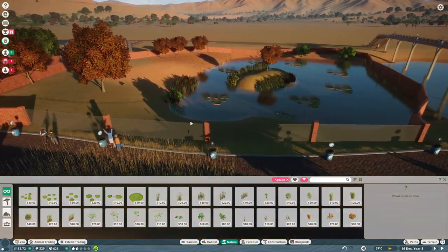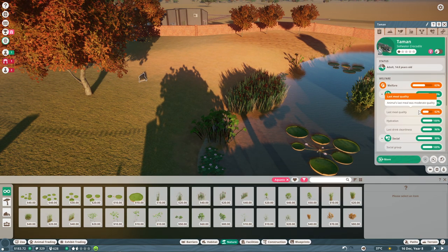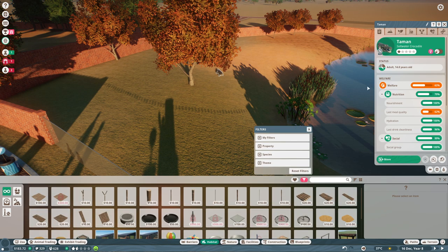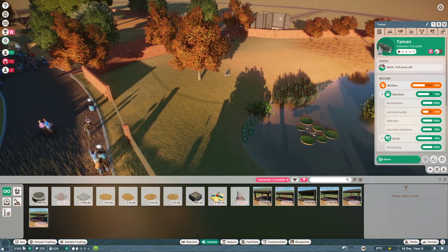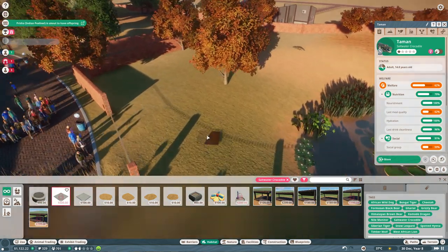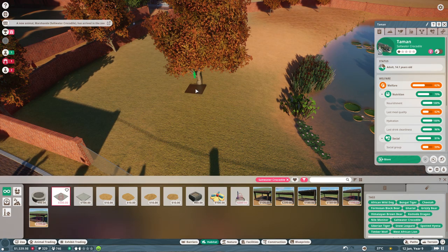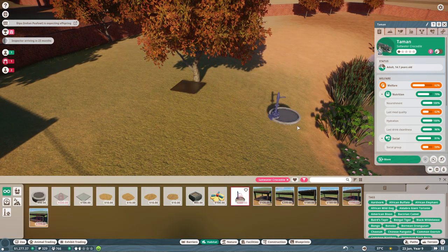That's it for the decoration for now, but bear in mind more items will come later. There's a dry area here so we can add a thing or two for dry areas. Now let's check the crocodiles — terrain is 100%, plants are also pretty high. The only remaining thing as usual is food, so we need to choose the food for the saltwater crocodile. They need a large food tray — I can now afford it — and we'll place that close to the entrance and close to my guests.